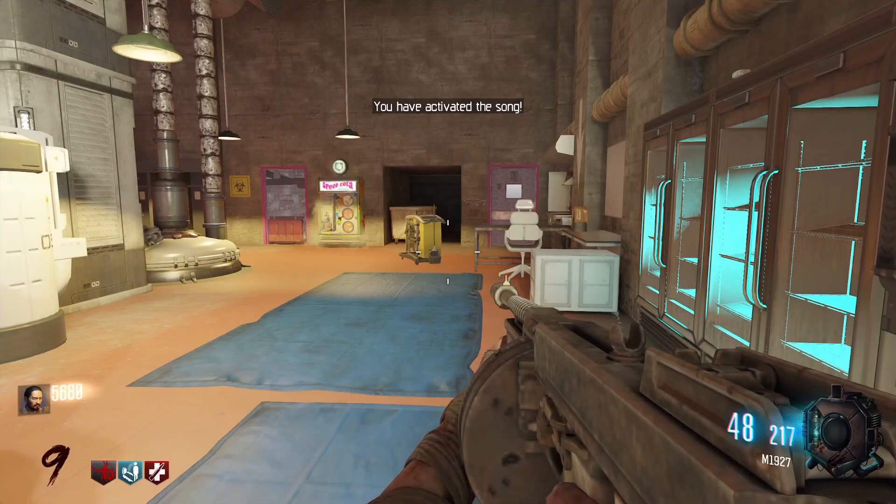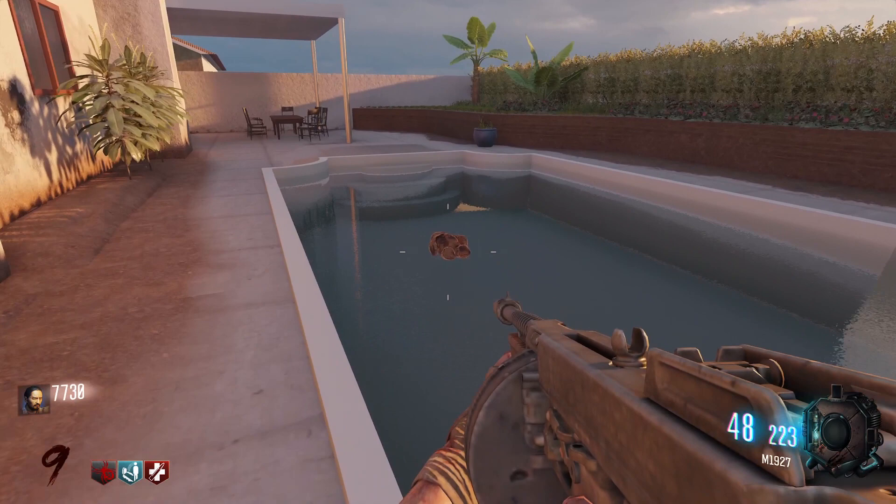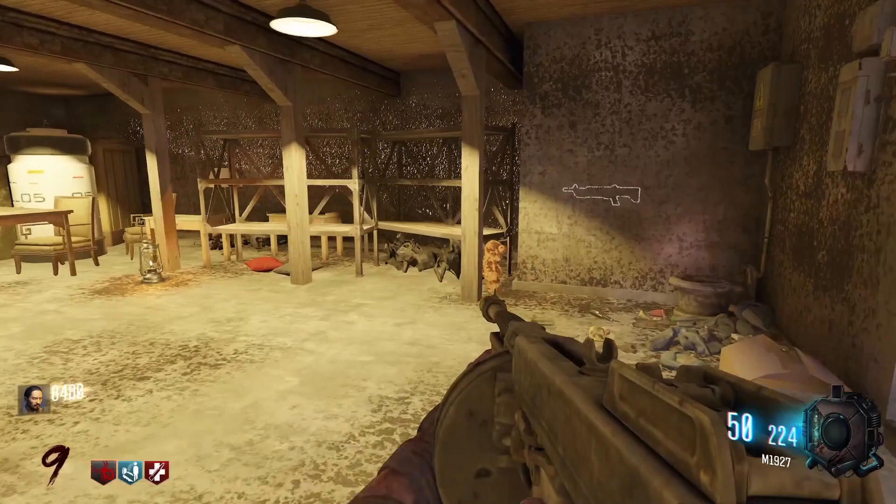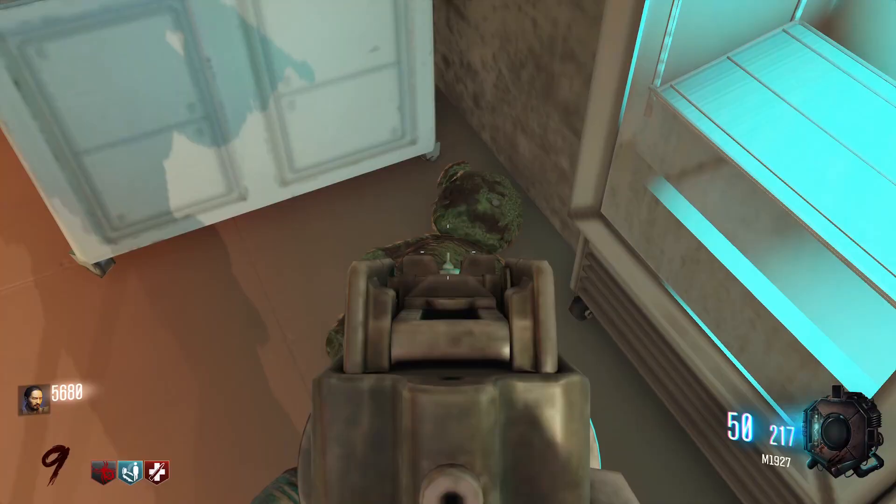There's also an easter egg song. All you need to do is shoot the three teddy bears around the map. One is in the pool behind the house, one is in the basement to the right as you go down the stairs, and one is in the lab in front of the glowing blue fridges on the ground.